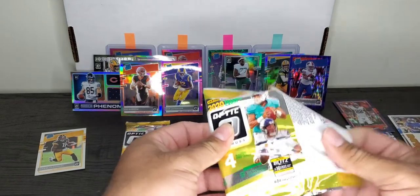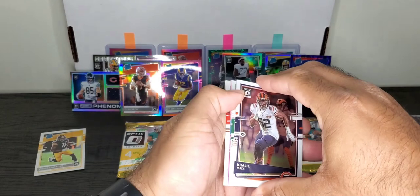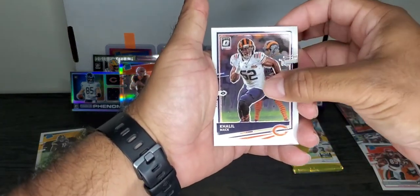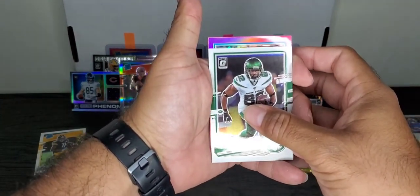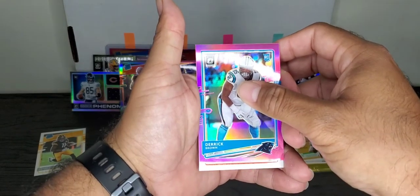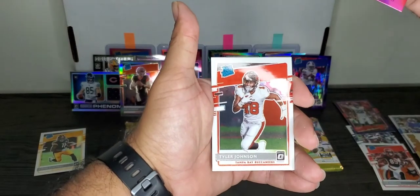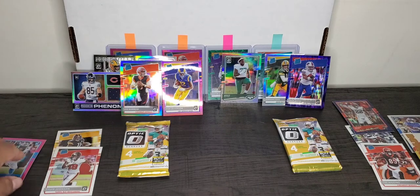Pack number five for Target. Any color in here? I got a Pink. Is it a Rated Rookie? Not a Rated Rookie — regular Rookie. Rated Rookie base, Tampa Bay Buccaneers — Tyler Johnson.